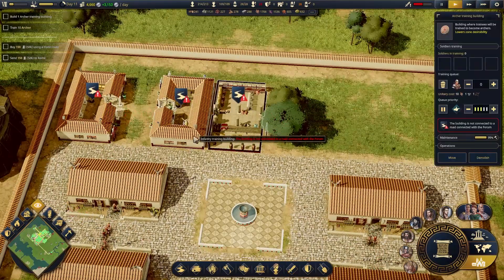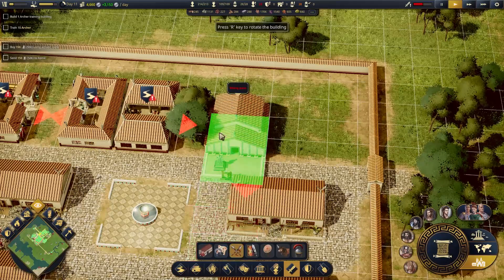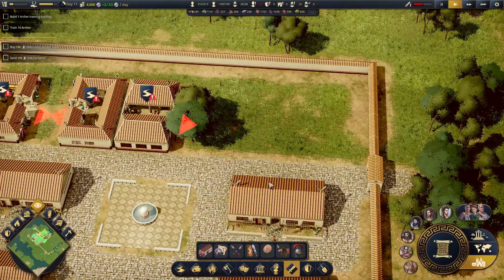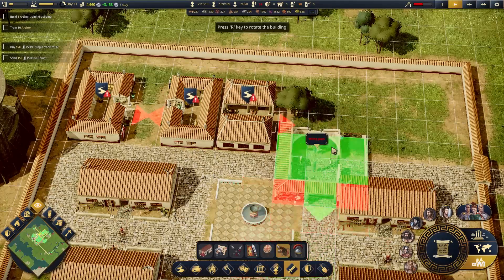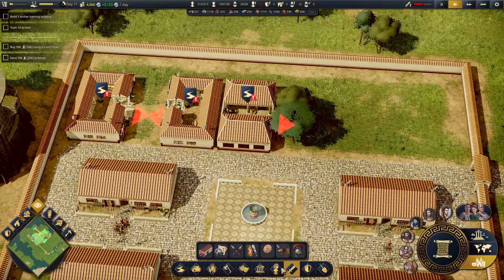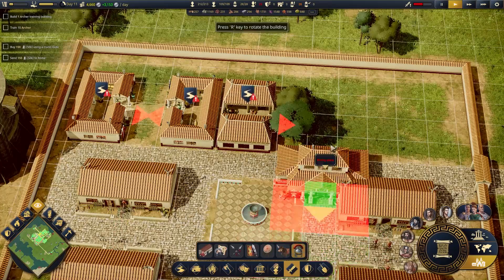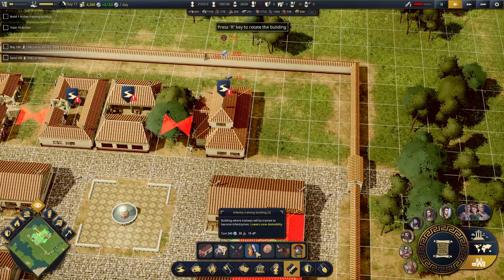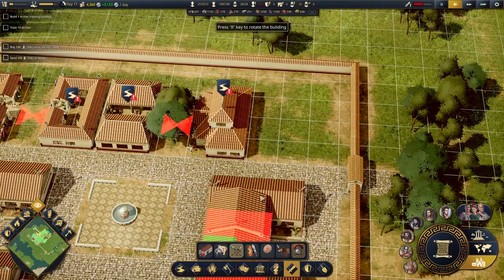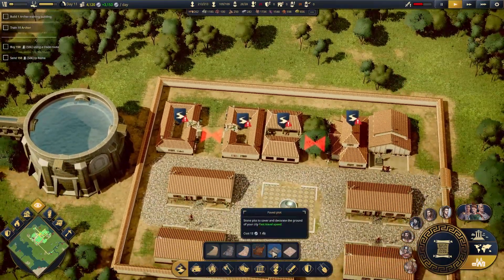What do we have here? We have archer, infantry, infantry. Guards, I suppose. I don't think we have horses. I'm going to go centurions right here, then, and guard training. We're going to go like this.